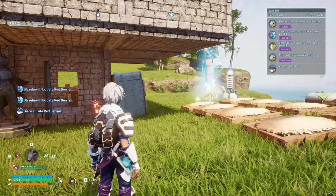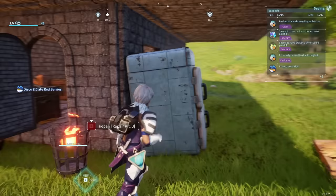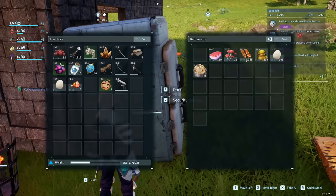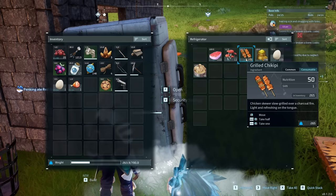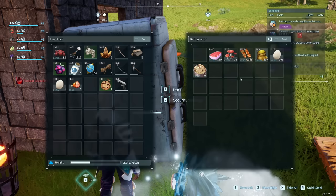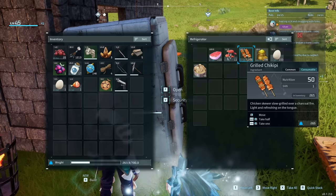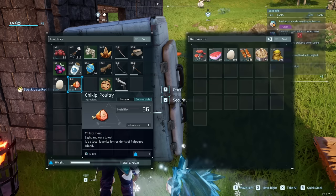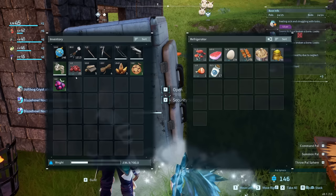One of the most annoying things in Palworld is having your stuff expire. The way fridges work is that the expiration bar only refreshes when a PAL is actively working it — the second a Jolt Hog leaves, the timer drops back down to just minutes. The fix is to hit the sort button inside any inventory or the fridge, which refreshes the cooldown timers. Our Chickpeas jumped from 46 minutes to 179 hours after sorting. Anytime you go into your inventory or any other inventory, use the sort button to refresh the timers.